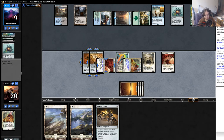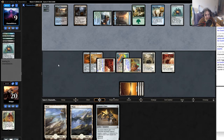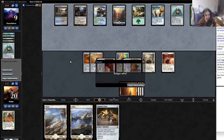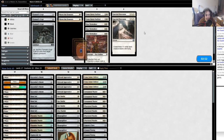He goes to nine and he's dead on board, but obviously it all depends on what he draws. This was rough - I got way too much land, got super flooded. Two mana, one mana, zero mana... okay, he gives up. Seems good. All right, against the As Foretold deck.